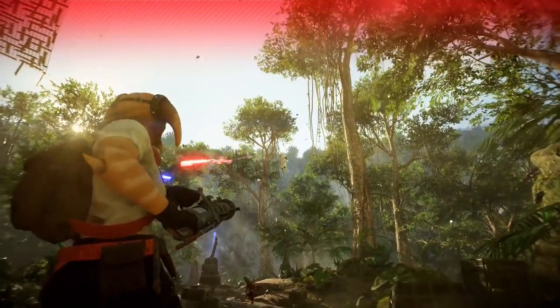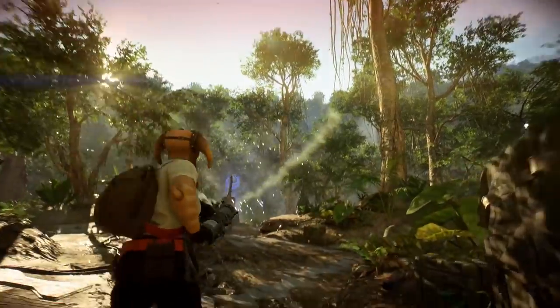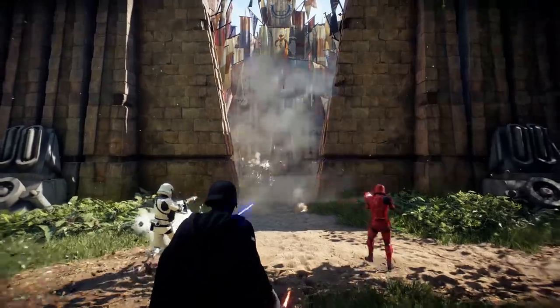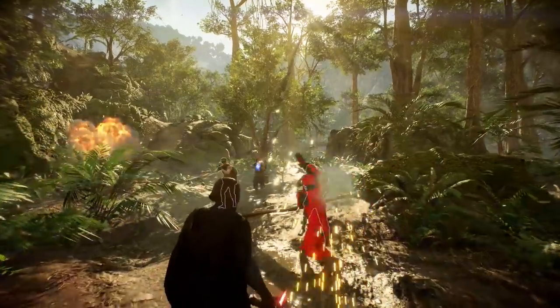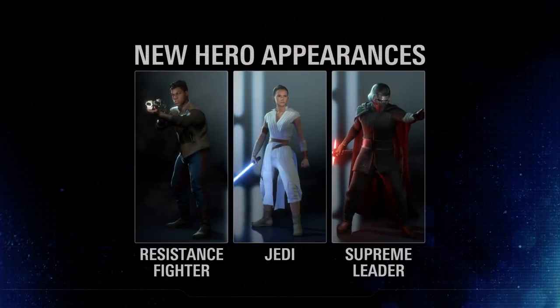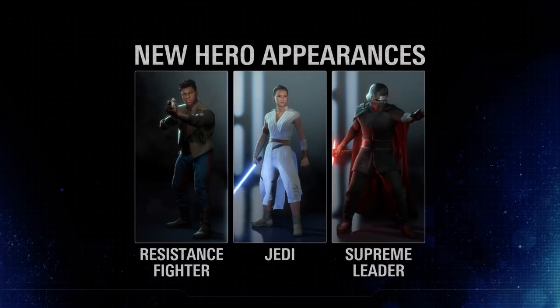In December, players will set foot on Agent Klaas in Co-op and Heroes vs. Villains. Furthermore, three other sequel-era locations are added to the co-op rotation, and Finn, Rey, and Kylo Ren get new appearances inspired by The Rise of Skywalker.